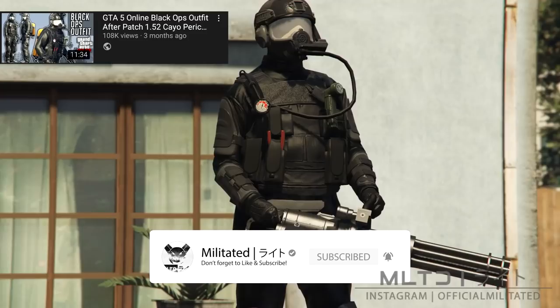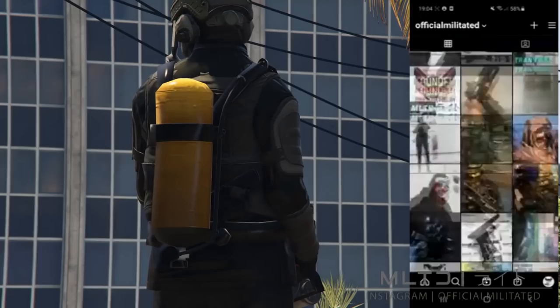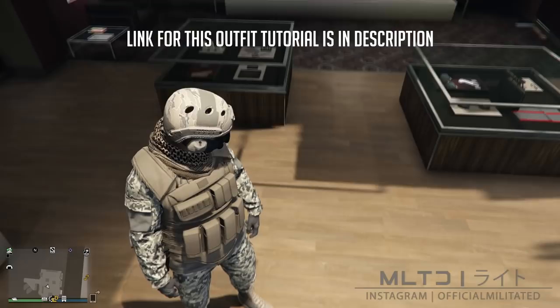The requirements to make this outfit are that your main male character has to be in the first character slot. You must also have the infiltration suits from the Diamond Casino Heist unlocked on your male character. Lastly you'll need to have access to a penthouse whether it's yours, a friend's or someone from the Militated Discord. The first thing to note about this glitch is that it will delete all of your player saved outfits apart from the one that you're wearing, so please make sure that you're wearing your favourite outfit.